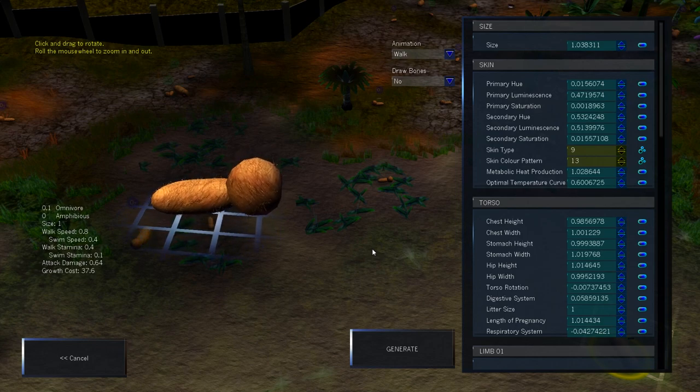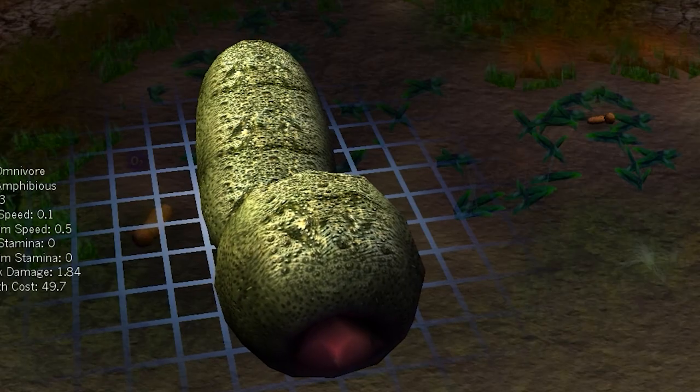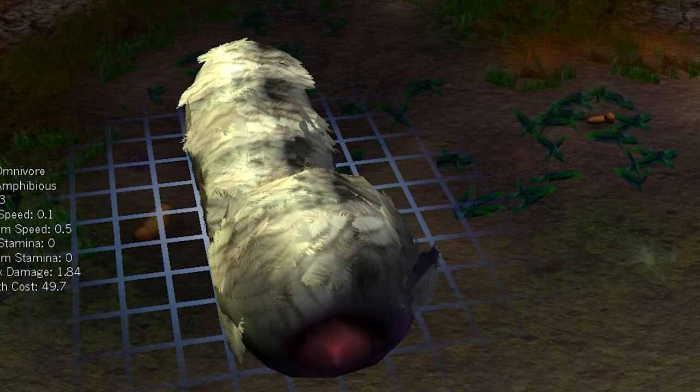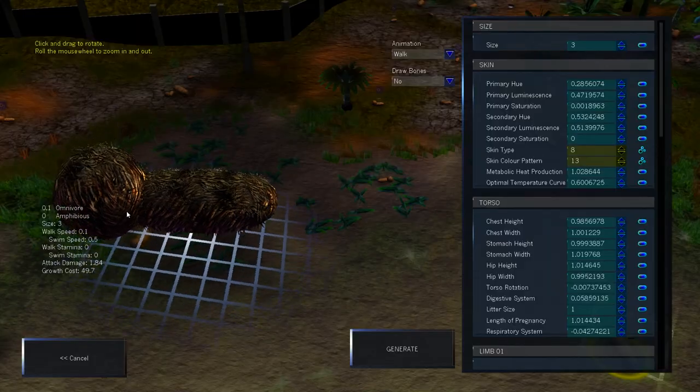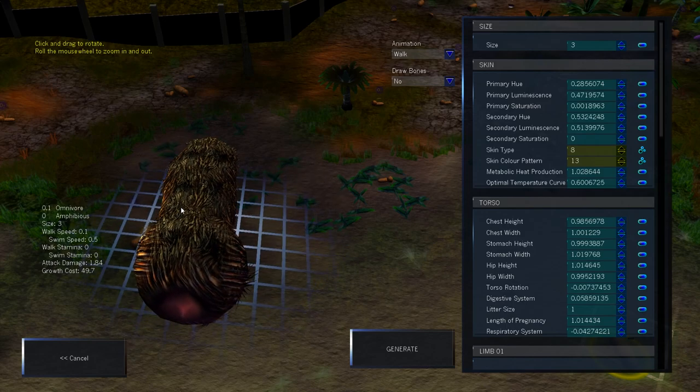Now we can start to mess with how my creature works. First of all, it needs to be at least three times bigger. And then things are going to get really weird, as we cover it in a skin that looks like that chair in your grandma's house. But if there's a chair in your grandma's house that's made out of this, stop going over to your grandma's house.